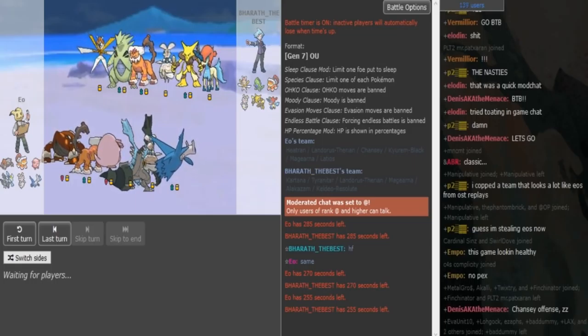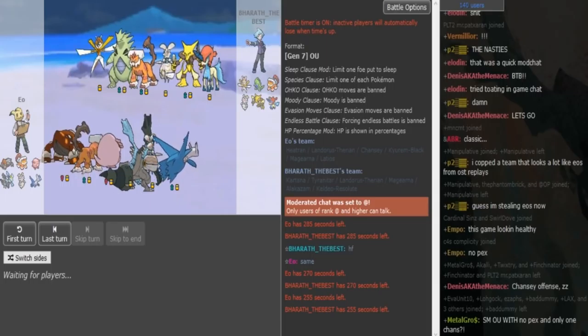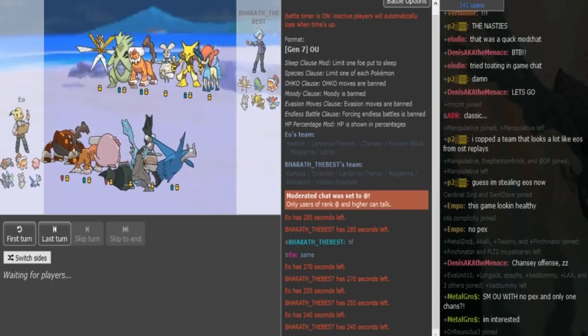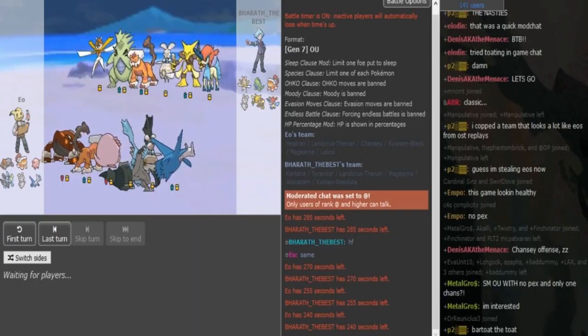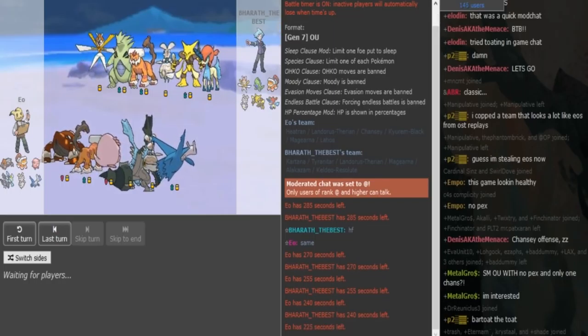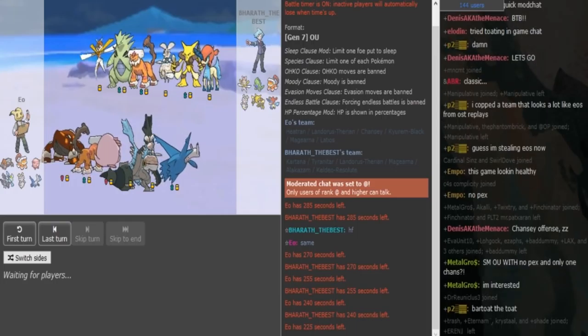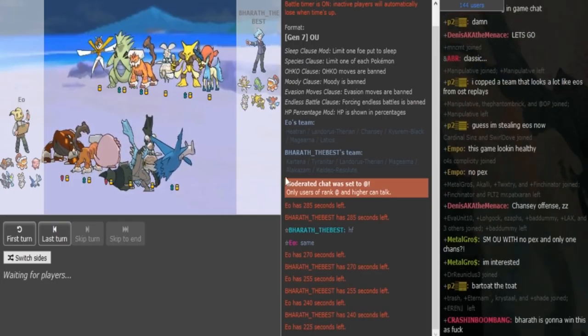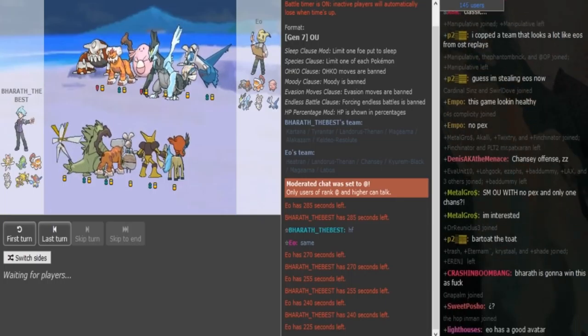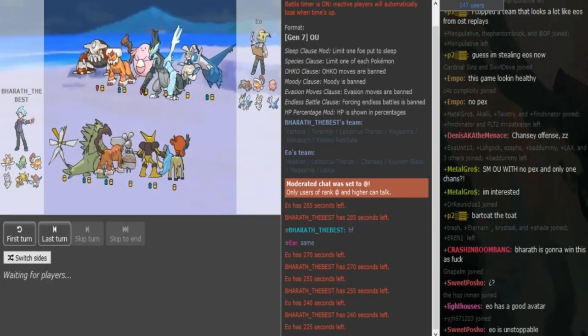My team is basically Kartana with Grassy Z, Knock Off, Defog, and Swords Dance — though the Kartana can't even touch Heatran, so that's an awful set. Then I have Band Ttar, defensive Lando, AV Majorna, Mega Zam, and Keldeo. My only two breakers are Kartana, which doesn't have a Fighting-type move, and Band Ttar — not so good against someone who likes bulkier builds.